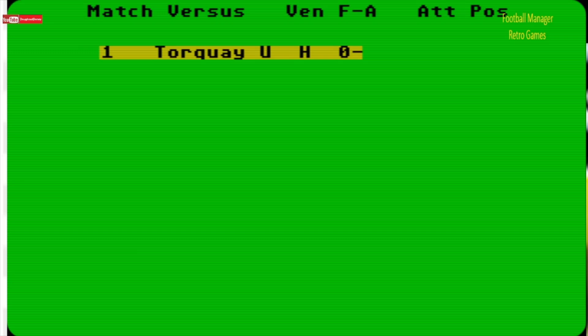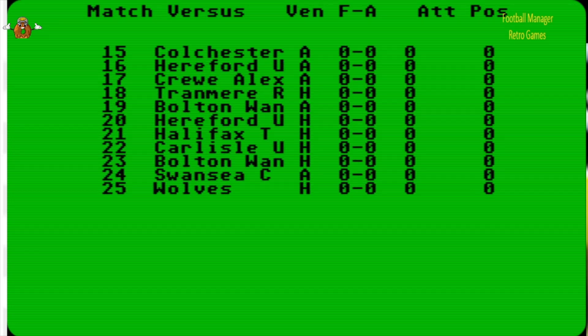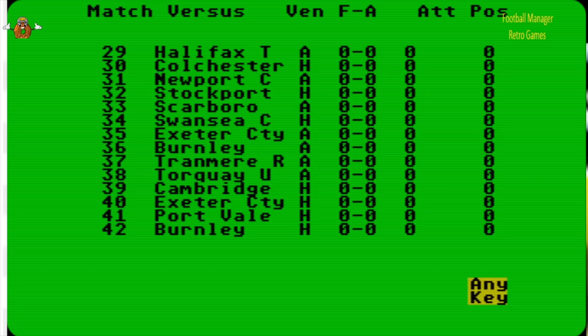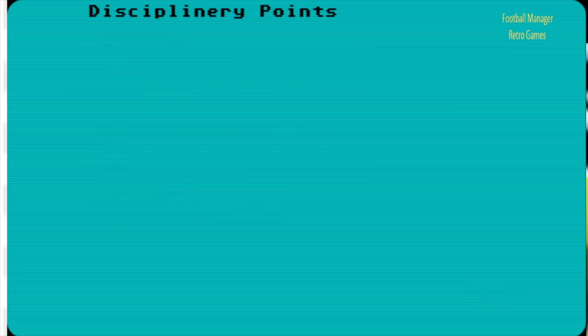Fixtures, number four — here are all the fixtures. How many games do we play? There's 14 now already — yes, 28 — it looks like a full 42 games. 42 games, so this would actually take quite a while to play. Number five is status — this is the current status of what's going on in your side. We've got cash of £102,000, overdraft limit of £250,000, so we're £215,000 in debt — not all right, but there you go.